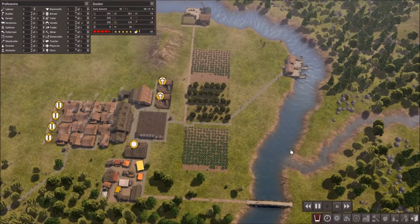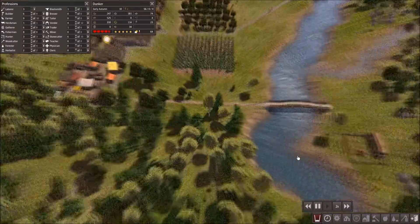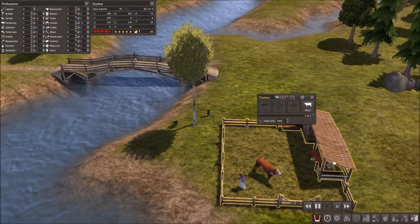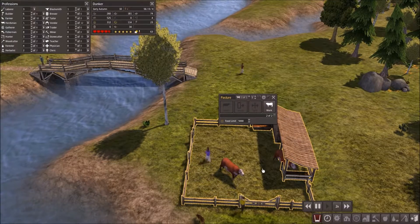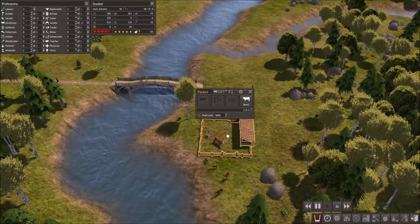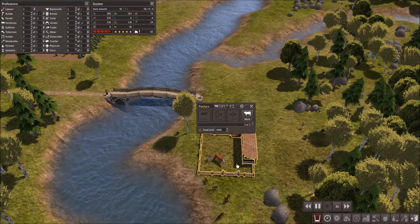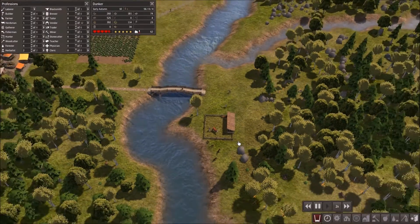Okay, there's one cow. Where's the other cow? That is it, okay good. I wonder how many cows I can actually have in here. I don't know how many are actually able to breed inside that little area.